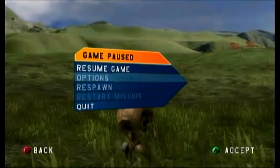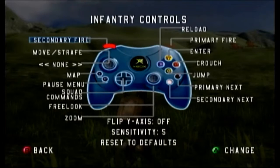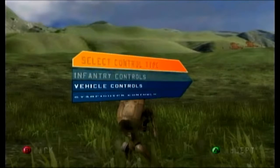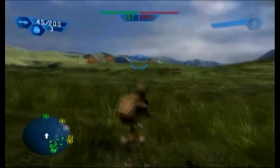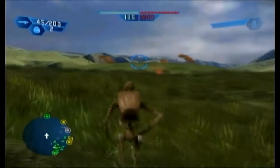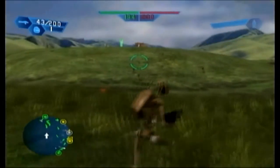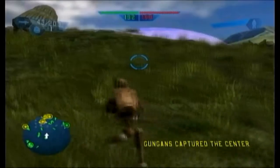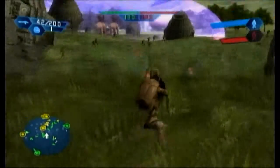I have to change the infantry controls. There, we'll try that. Okay, that's grenades, that's jump. I keep throwing grenades. But this is basically how the whole game works — there are vehicles that you can ride in. These are all Gungans.